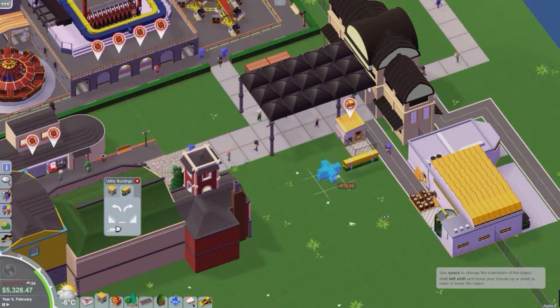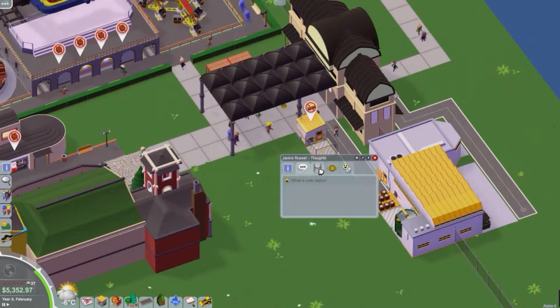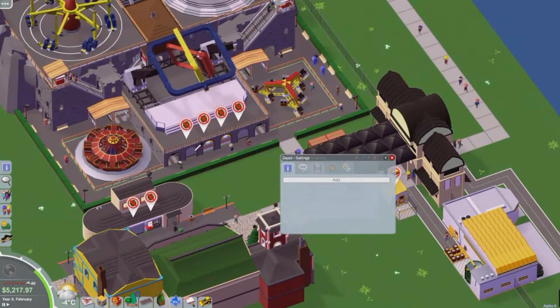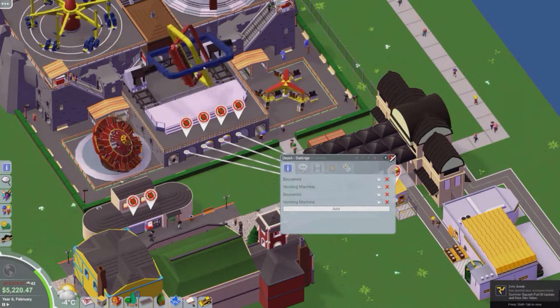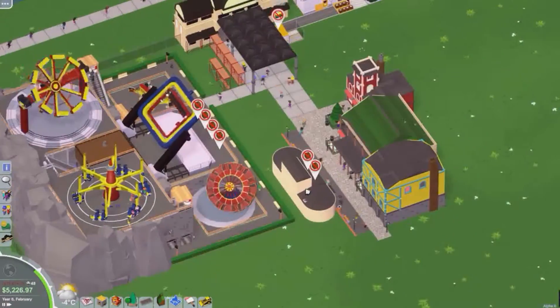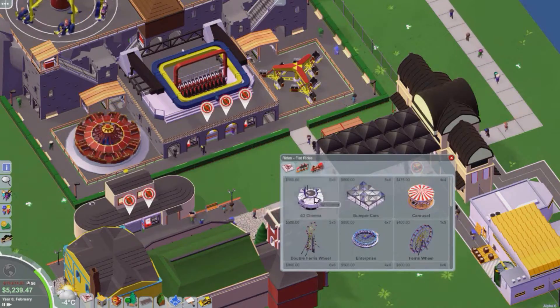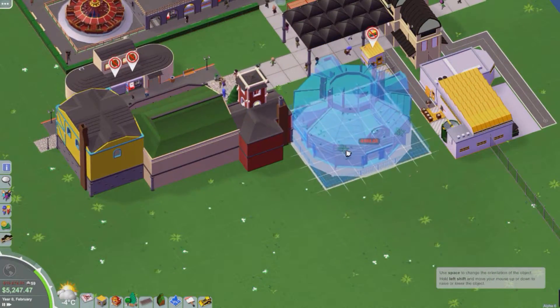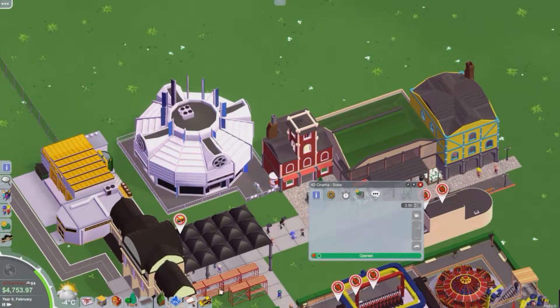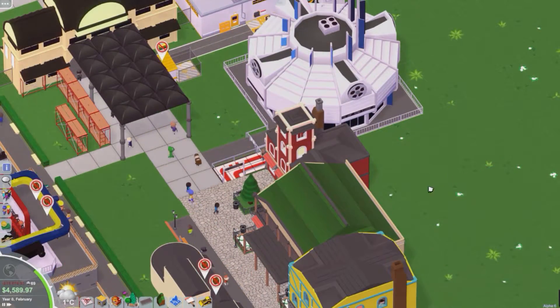And then we get into the first big update on the 3rd of July — Alpha 3. There's a motion simulator ride, 2x2 tiles, the smallest ride in the game, hydraulic-based. They also help visualise the current weather a bit better, so there's some adaptation to the weather cycle.